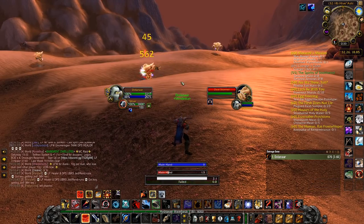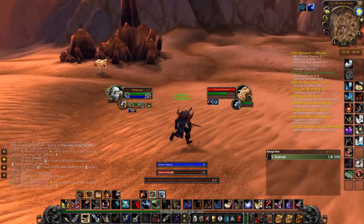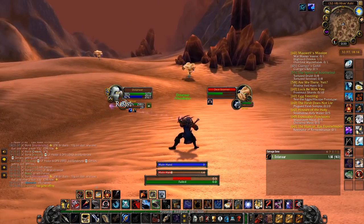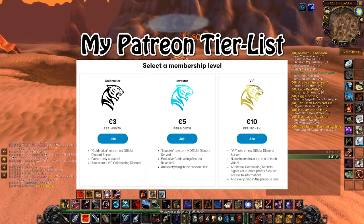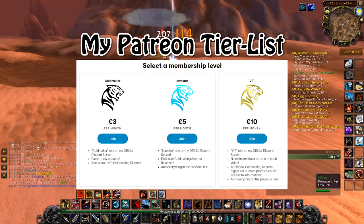Before I give you this next tip, I'm just going to do a quick sellout by saying that this information, as well as Phase 6 Investments, TBC Investments, Hidden Gold Farms, and Secret Items to Flip for Profit, is already available on my Patreon. So if you want to access more gold-making secrets before other people, 3 Euros a month will give me some oats and you some gold!